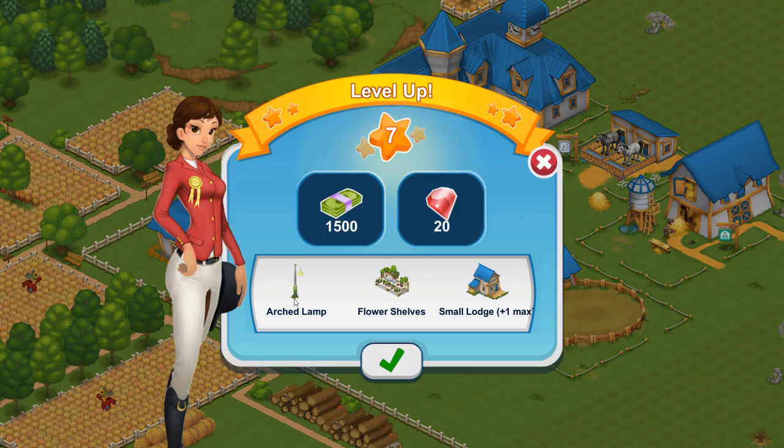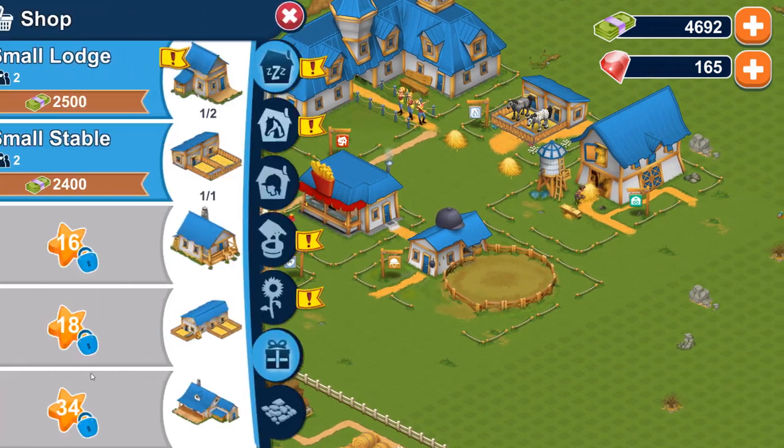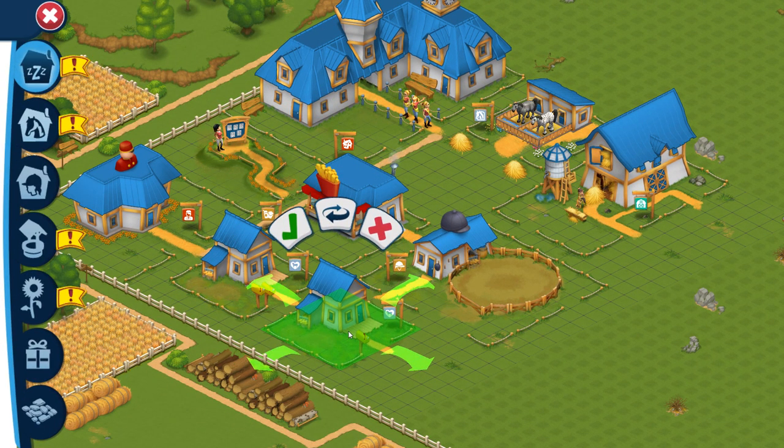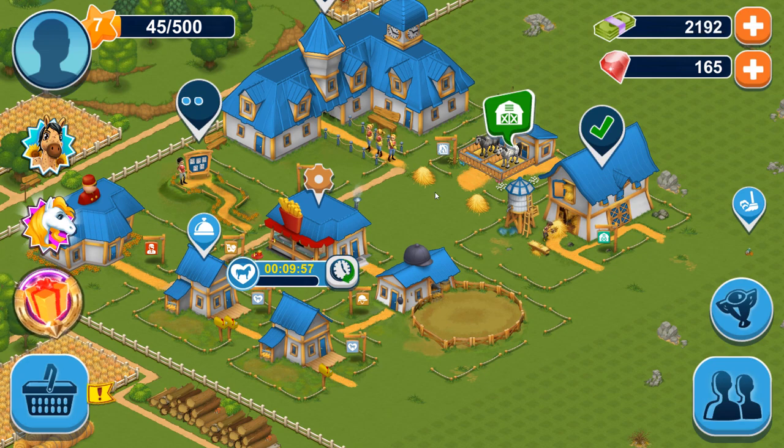We've got to level 7. We've got an orange slump, flower shelves, and a small lodge, max of 1. So does that mean we can put another one down? I'm assuming we can. Let's try doing it. There we go, so that means we can probably have somebody else.